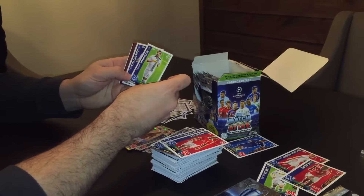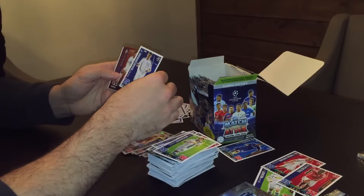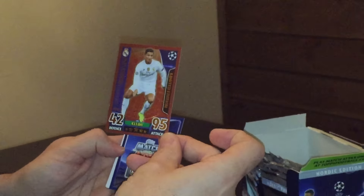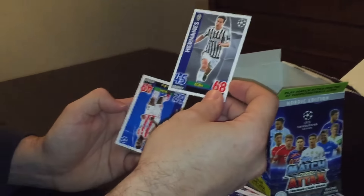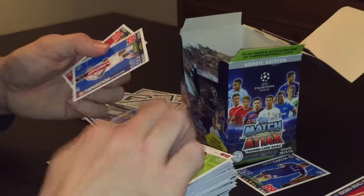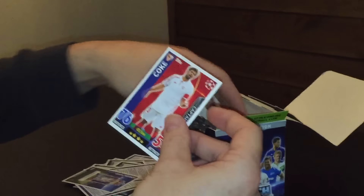We've got Johnson, Casaridi and a bronze limited edition Ronaldo — defence of 42, attack of 95. Ananez. Shiraku and a Koke Captain.